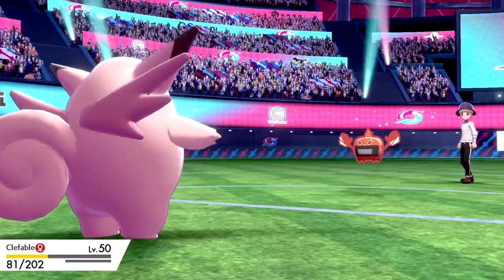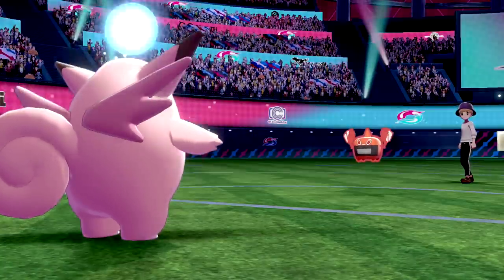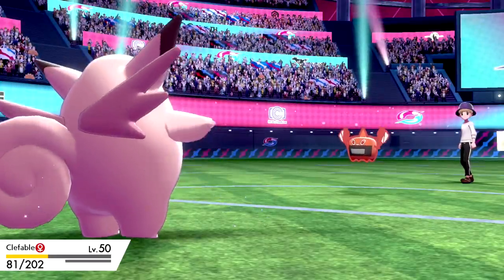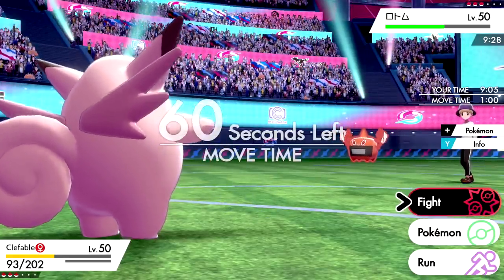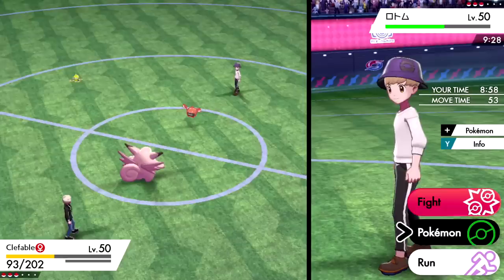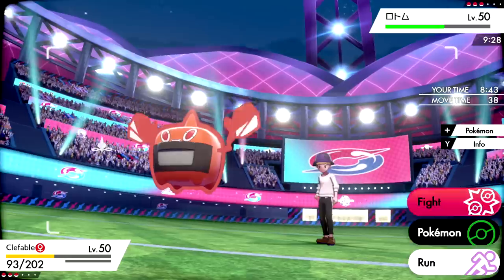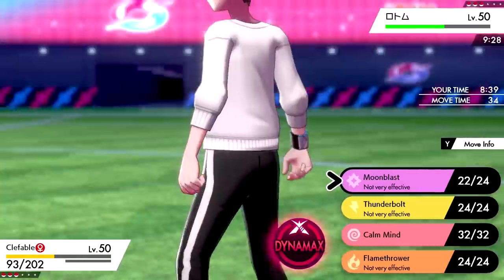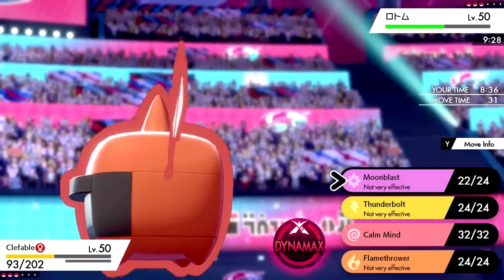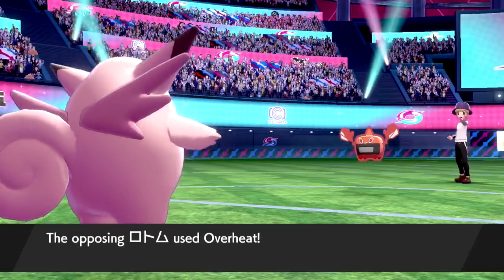We're basically just trading Rotom for Clefable at this point — it's doing decent damage but this isn't the best lead for us. I don't want to Dynamax because that would just give them their Dynamax advantage. I'll just click Moon Blast again. They go for Overheat — not a Choice Rotom then, and it gets another Special Attack drop. Now we haven't seen an item from it so we know it's not Scarf.